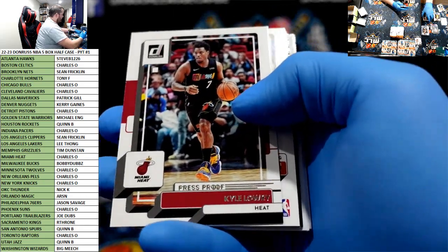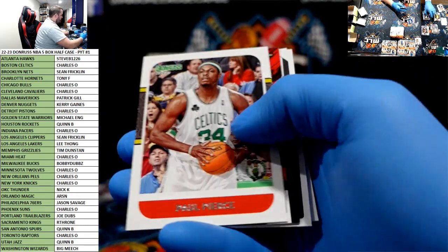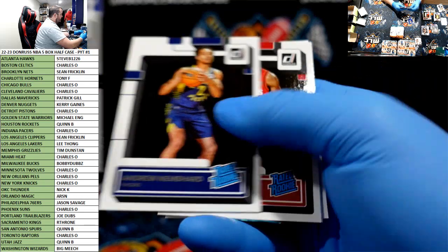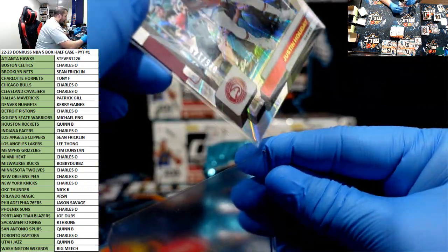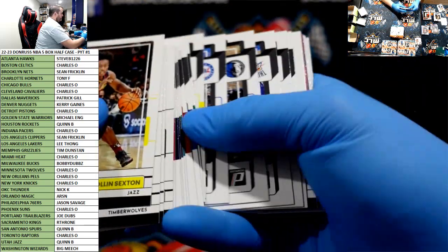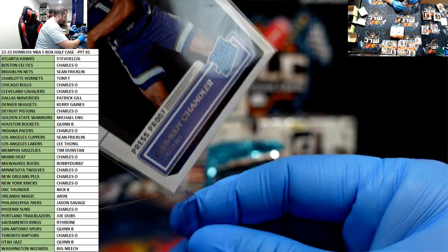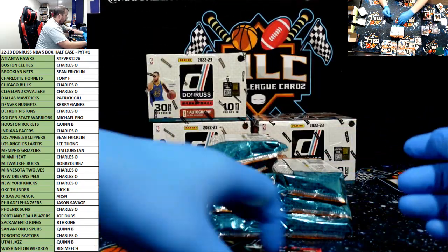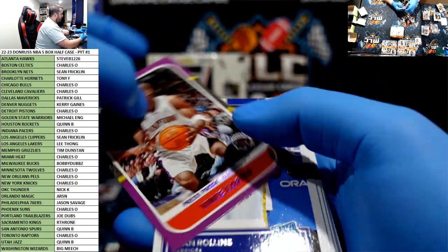Press proof Justin Holiday for the Hawks to $149. Steph Unleashed. LaMelo Net Marvels. Daniels. Jabari. Press proof rookie of Kennedy Chandler for the Grizz. Press proof Net Marvels of Jalen Green first year. Nice purple press proof of Vince Carter.